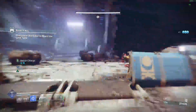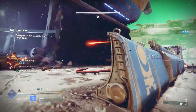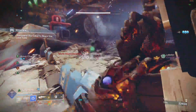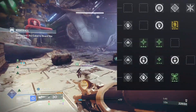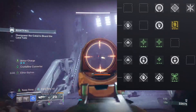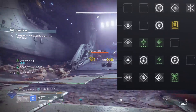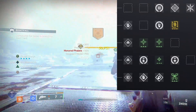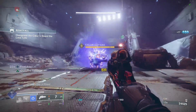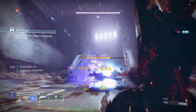So let's talk about the mods real quick. On this screenshot, I have kinetic siphon, dynamo, hands-on, heavy-handed, grenade kickstart, two charged up mods, invigoration, recuperation, stacks on stacks, a bomber, an outreach, and a powerful retraction. Normal stuff in every build I use — nothing out of the ordinary.